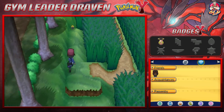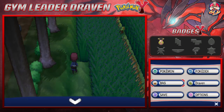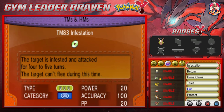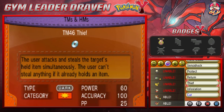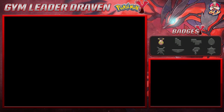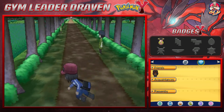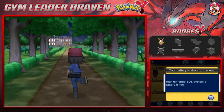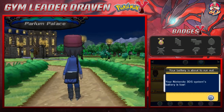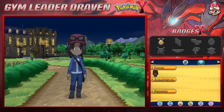There is an item here — a TM, and that is Venoshock. This move can be useful, let me see who can learn it. Nobody can learn it — I've got quite a few moves and nobody can learn a lot of them. Let's go straight towards the other section. Stay away from the bushes because if you're rollerblading and get close by, you're going to get attacked. Let's save the game just in case.